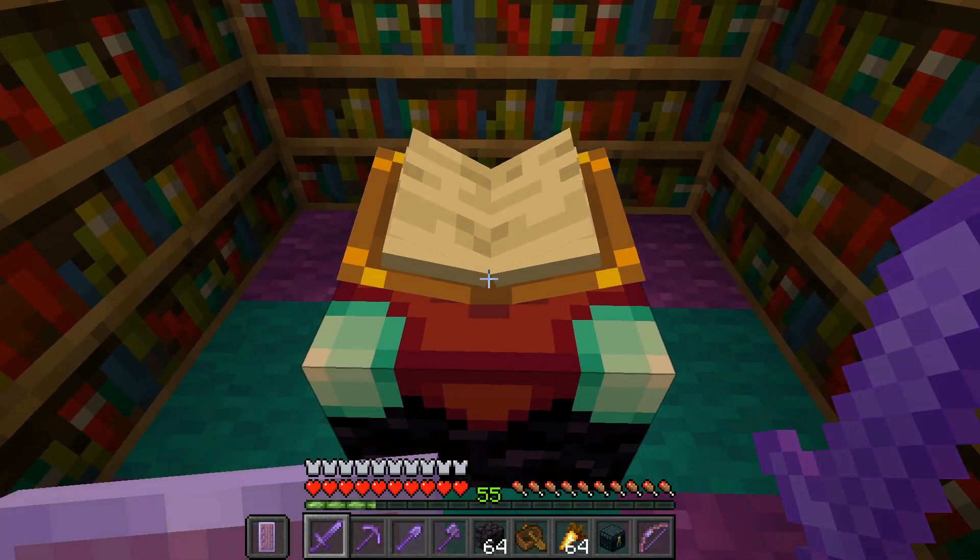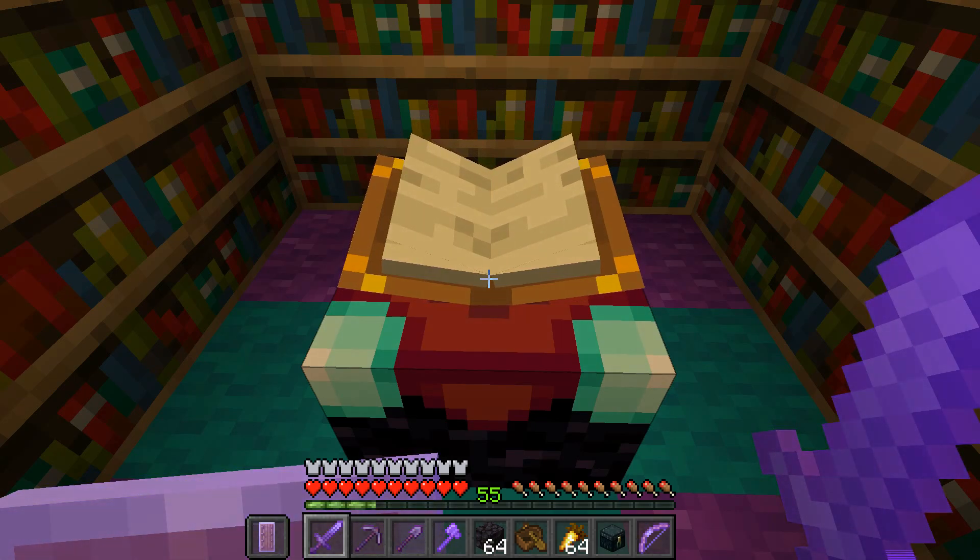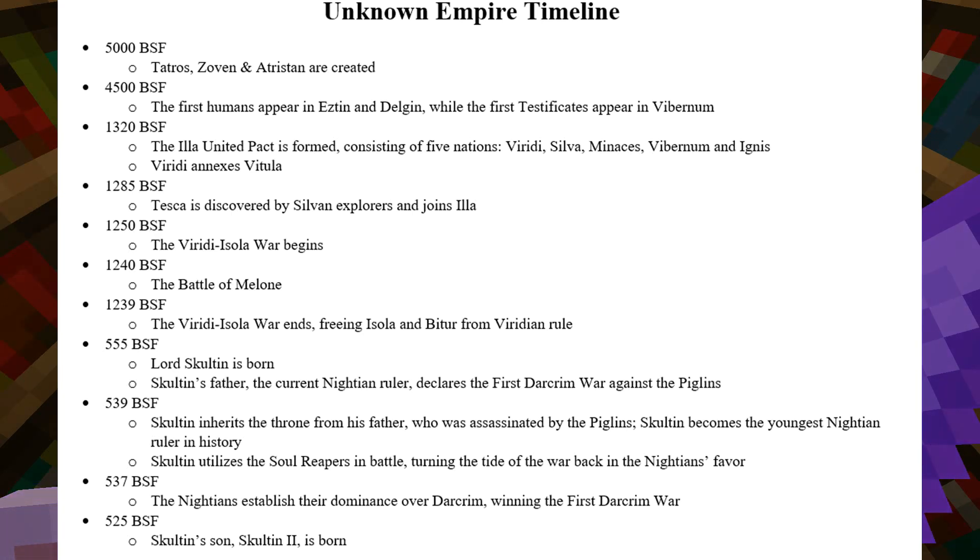Without further ado, I will read the timeline of the Unknown Empire. At 5,000 BSF, Tatros, Zovan, and Atristan are created. At 4,500 BSF, the first humans appear in Esten and Delgen, while the first Testificates — or villagers — appear in Vibranum.